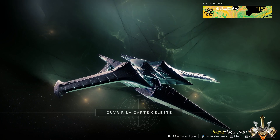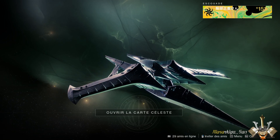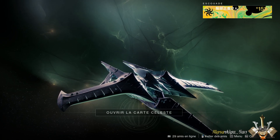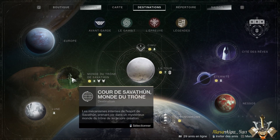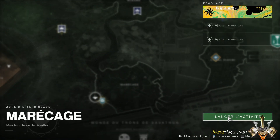Bonjour à tous, c'est Massa. On va se retrouver pour une petite vidéo très courte pour une fois, sur comment récupérer et trouver les 9 coffres de région qui se trouvent dans la nouvelle zone — la zone de la nouvelle activité apparue avec la Reine Sorcière, donc le Monde du Trône de Savasun.